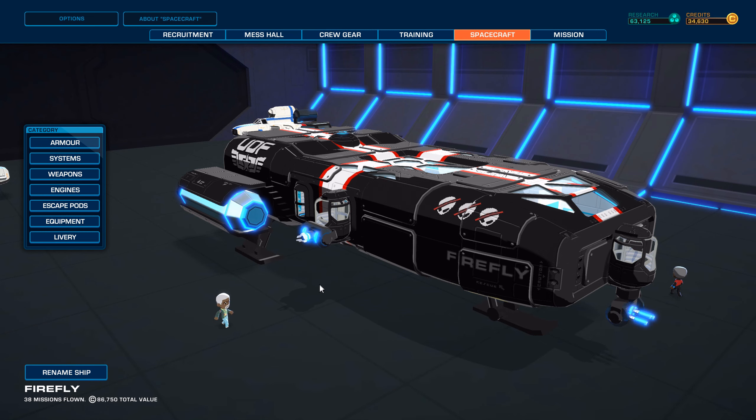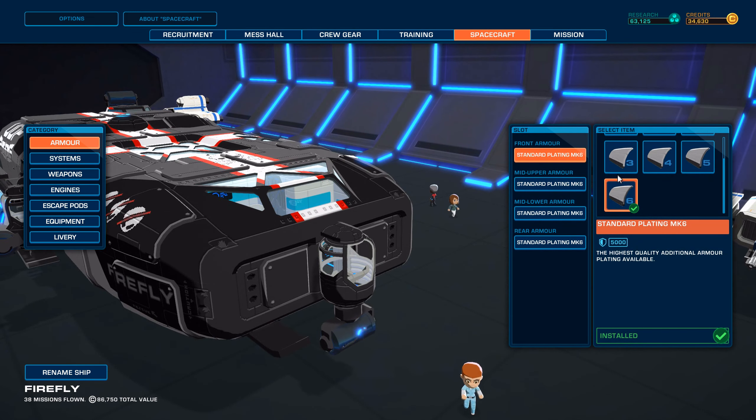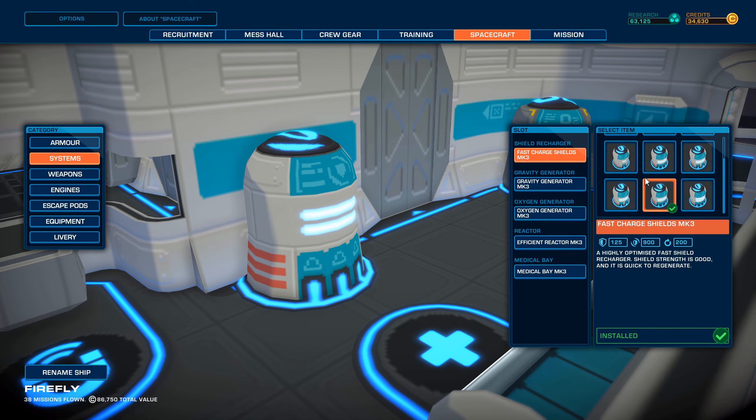Many new encounters, some quality of life improvements, including saving the stations your people are at, and new stuff for our ships. There's no new plating — I believe there's only new weapons, but we're going to double check.